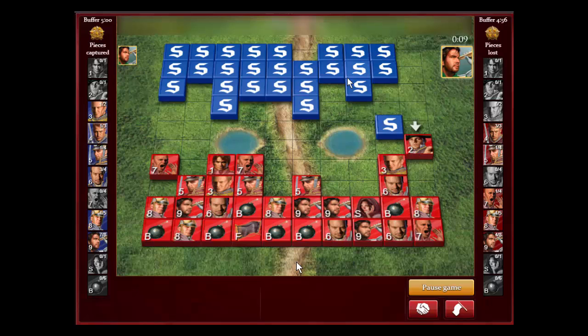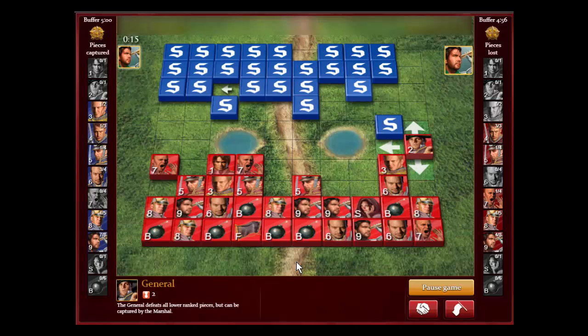That's one reason you have to know the two-square rule — when pieces come from behind the lake, make sure you have an escape lane to save your colonels and majors. Learn the two-square rule so you don't get trapped. Let's see how this game finishes — it's still anybody's game; I'm still down two majors.